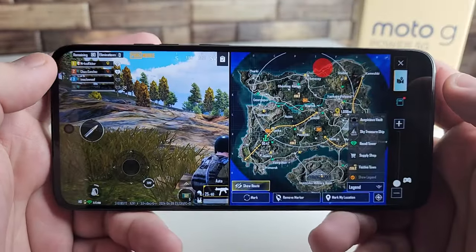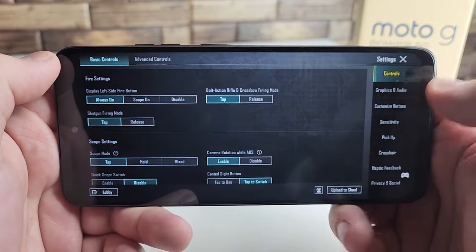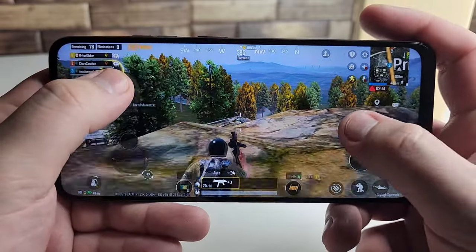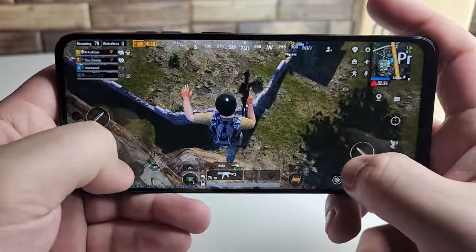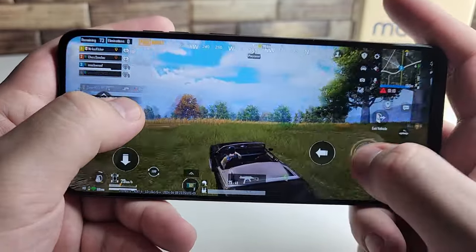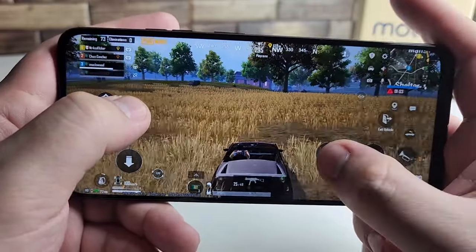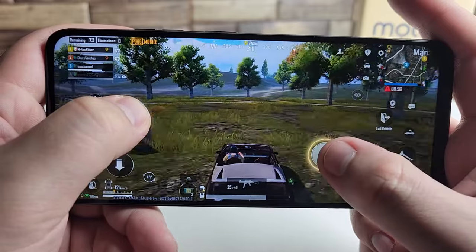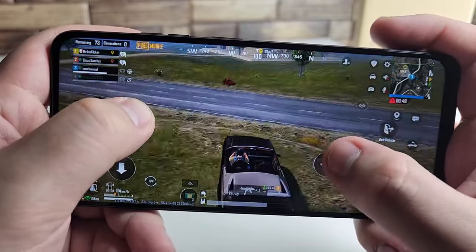Now we're on PUBG Mobile. Graphical settings are set to HD and frame rate is set to High. So far the textures look fine, shadowing looks okay, and driving looks okay as well. Let's go ahead and test this out.